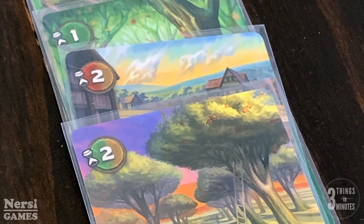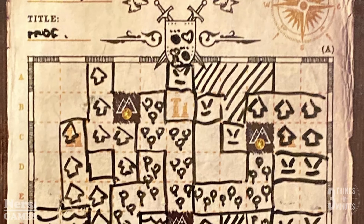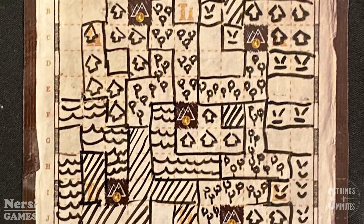What it's about: Cartographers is a flip and draw game set in the world of the roleplayer games, but really just in theme. The game is played over four rounds called Seasons. Each round, you flip an explore card, and then everyone chooses one of the shapes shown on the card and draws it on their map, filling it with one of the shown terrain types.